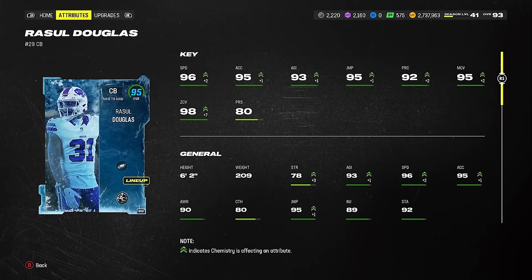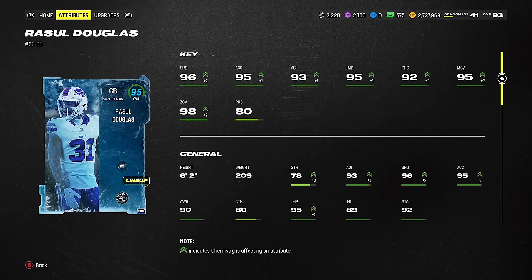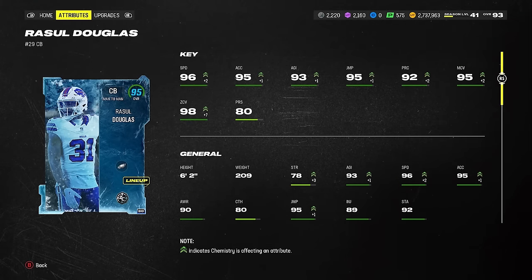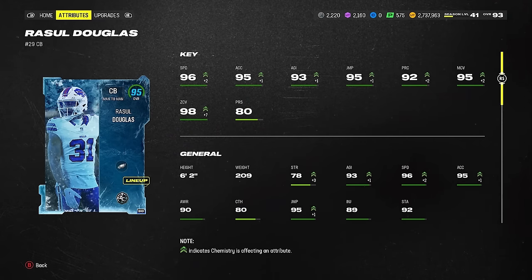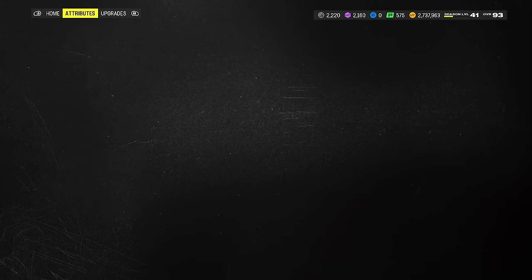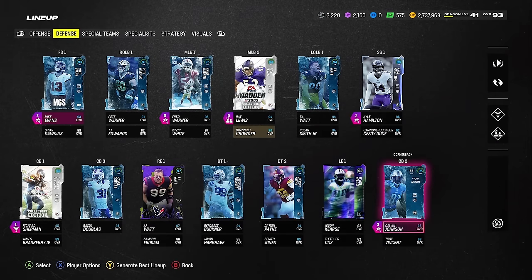Look at this card — 96 speed, 98 zone with some strategy cards, 95 man coverage. This guy is a stud. He's tall, great change of direction, really good agility. This card could play anywhere, any position, any type of defense scheme. Really underrated card — Rasul Douglas, Eagle legend. Especially for Zero Chill. I have 25 Zero Chill, which gives you plus one speed, and I get plus two from the strategy card.